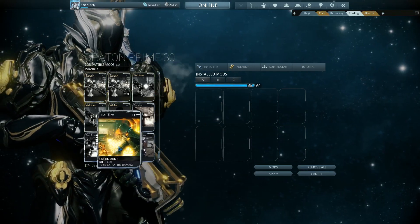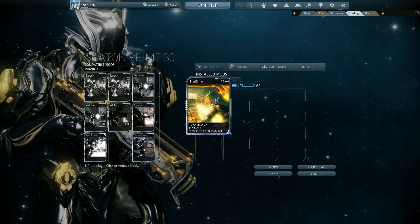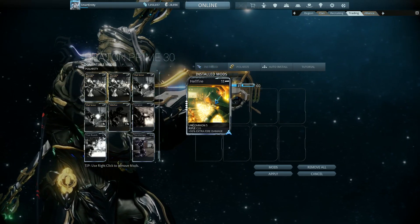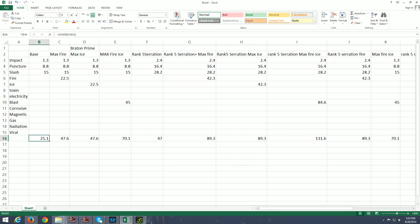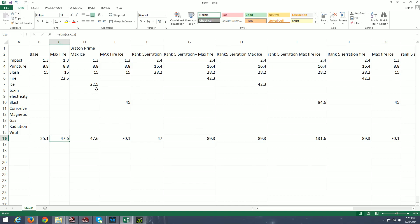If I were to add in a maxed Hellfire — I'm going to use maxed mods because the difference is more significant and easier to see — a maxed Hellfire gives you plus 90% extra fire damage. The word 'extra' is actually very important. Physical damage stays the same, you get 22.5 fire damage, so the total damage now is 47.6. And if you switch that for Cryo Rounds, not surprisingly you get the same result except it's ice, but the total damage output is still 47.6.